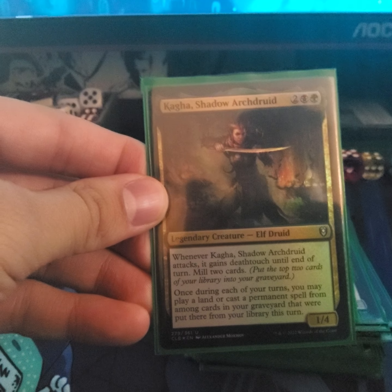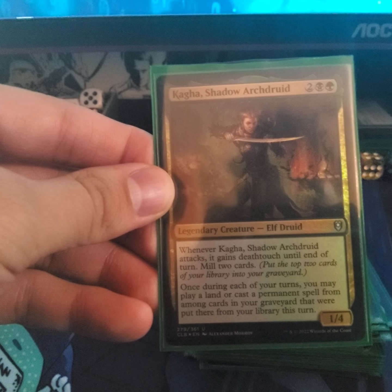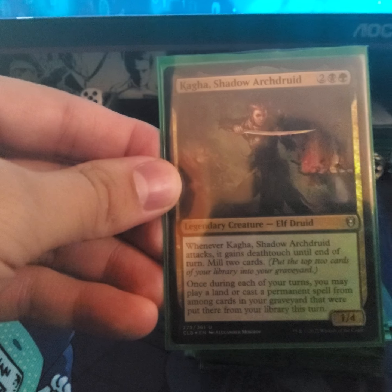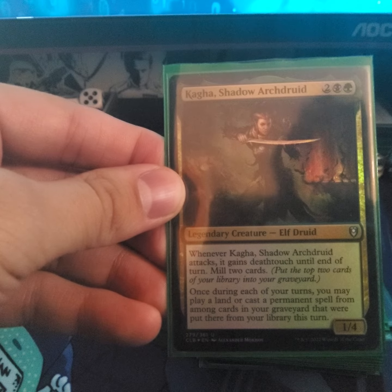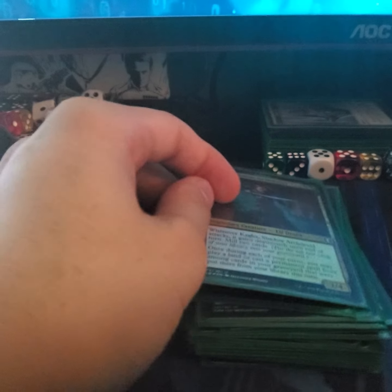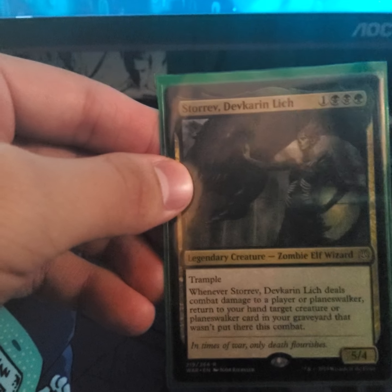Ruthless — at the beginning of each player's upkeep they must sacrifice a non-elf creature. Kaya Shadow Archdruid — when she attacks she gains deathtouch until end of turn and mills two; once each turn you may play a land or cast a permanent spell from among cards in your graveyard that were put there this turn from your library.